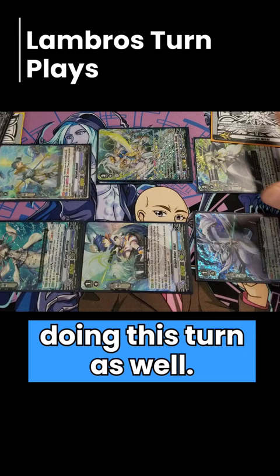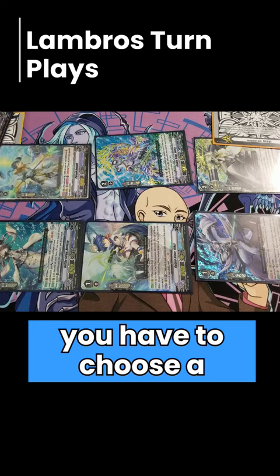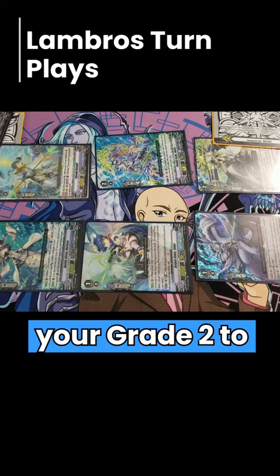Another key tip is that you can soul blast the Thalas that you initially ride with. Because you have no grade-three targets, you have no vanguard, and due to the comprehensive rules you have to choose a card from yourself to rewrite as your new vanguard. So you're able to choose your grade two to rewrite in that sense. In premium this enables you to deny stride in essence.